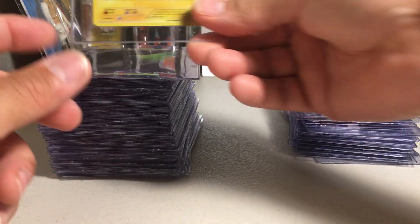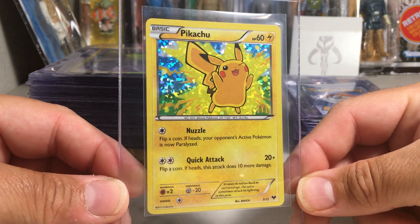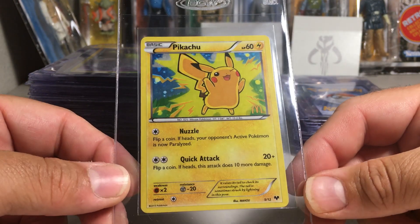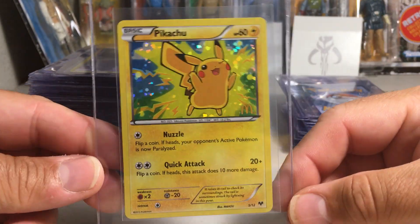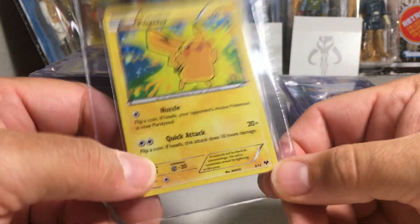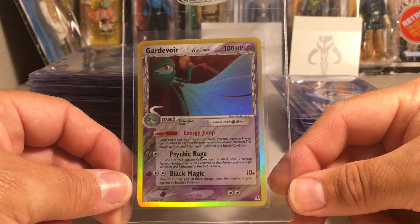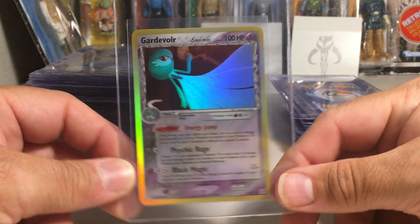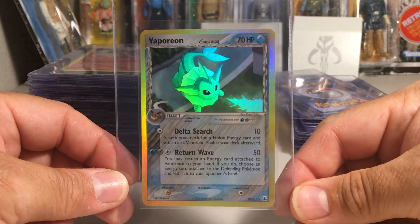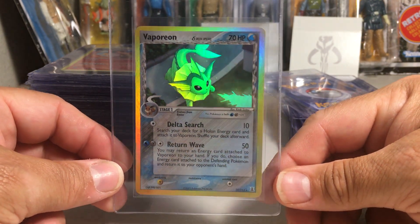Here's a really cool Pikachu — this is from McDonald's, believe it or not. You can get Pokemon cards from there sometimes and this was a really nice one. It's not going to get a 10 because you can tell it's off-center, but I really like this card — there's the McDonald's set symbol down there. Really nice Gardevoir holo from Delta Species — thought it was nice enough to get graded. And a Vaporeon from that same set — these have really nice looking holos on them, real clean.